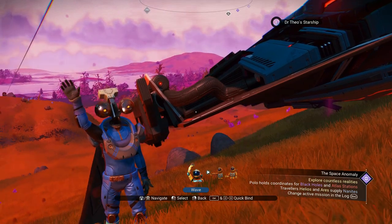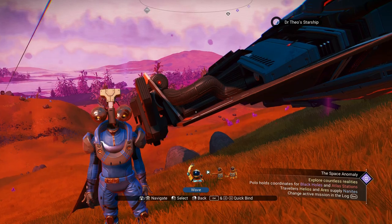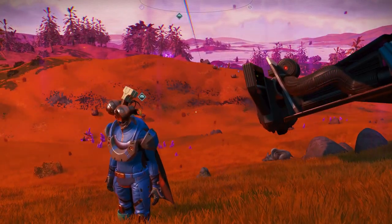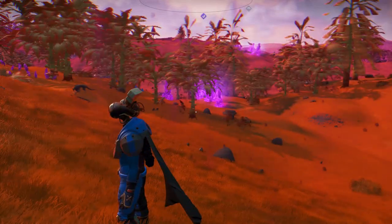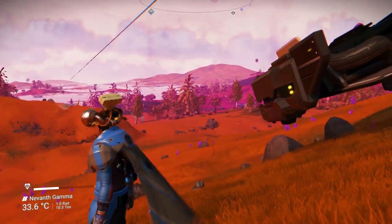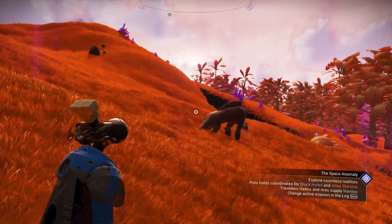Welcome to another episode. In this one, I'm going to show you a planet and an interesting base near the center. This planet has several interesting properties — it does look kind of cool with the colors; they're bright colors.